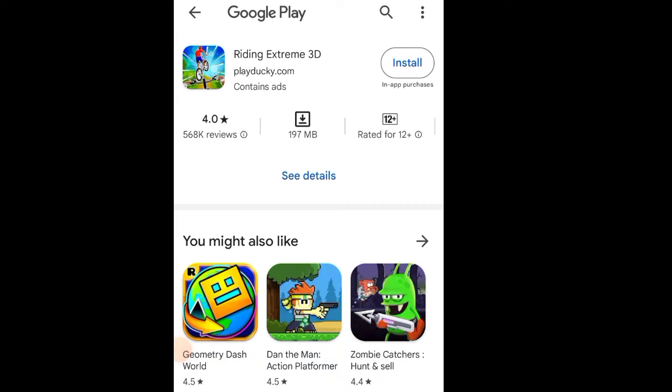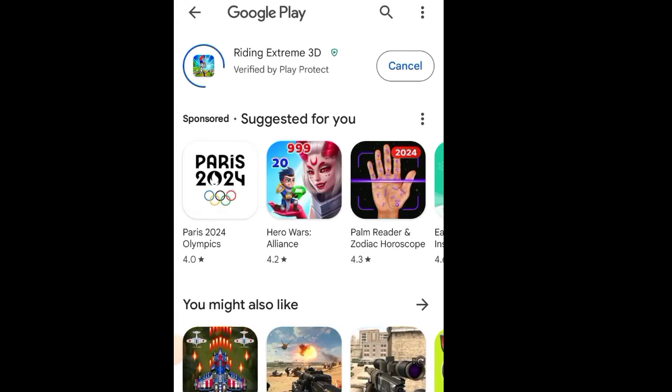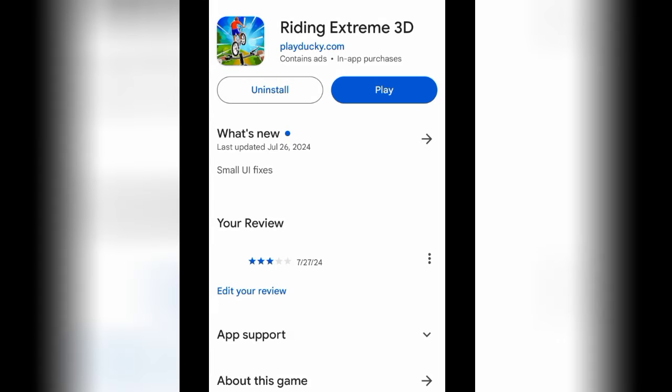When you start by clicking on it, it will bring you to the Play Store for the first time. You click on install, wait for it to install, and each time you want to open it you will always come through the Play Store. When you open your Hamster Combat and click on play, it brings you to the Play Store, then you click on play again.